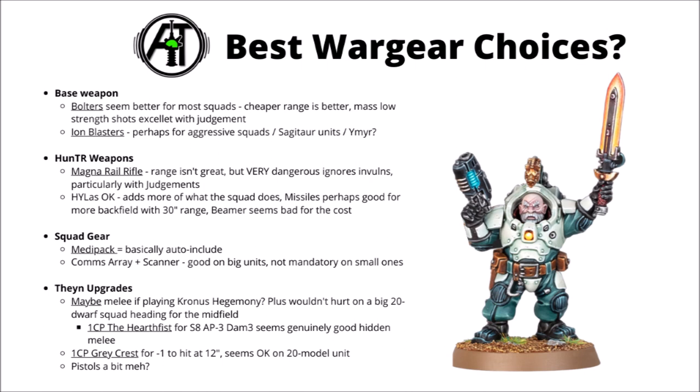For Thane gear, the pistols just seem a little bit close range to be worth the cost - with only 5-inch movement, getting within 6-inch range for the Plasma Pistol seems optimistic. For another option, you could buy in Thane Relic gear for 1 CP and give a big unit the Grey Crest for minus 1 to hit outside 12 inches. If you want to layer lots of buffs on one stacked-up squad marching up the board, that one seems like it could be worth it. Lots of wargear choices there - we'll go through them more with some example squad loadouts.